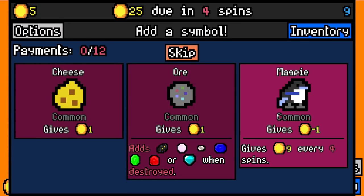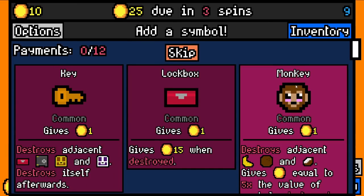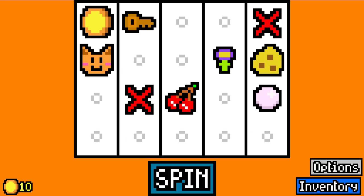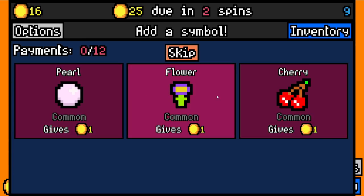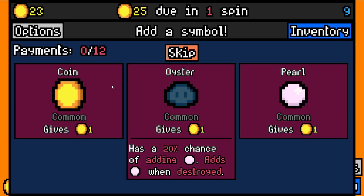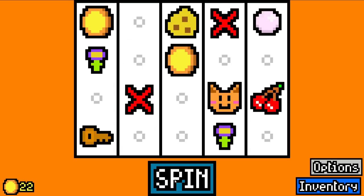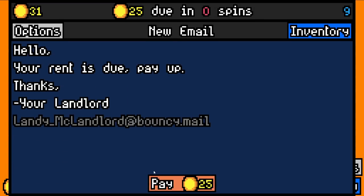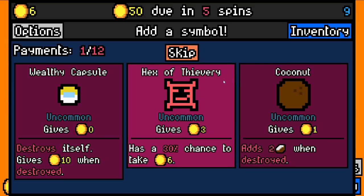We're going to stick with the same game plan, which is to try and remove the duds as soon as we can by adding a Hex of Destruction. The issue is one, it may take us a while to find Hex of Destruction, but two, it will probably destroy everything else before it destroys the duds. These are also not great symbols right now. I'd love to add an oyster, but we can't really afford to do it — it may fill the build up quite fast but then we can't remove it very easily. That's a thievery.